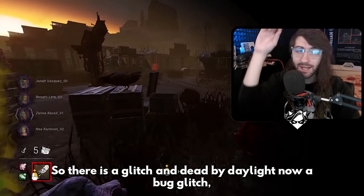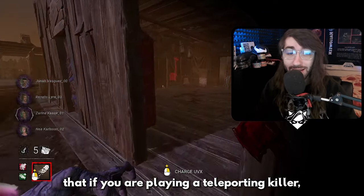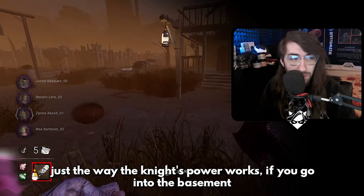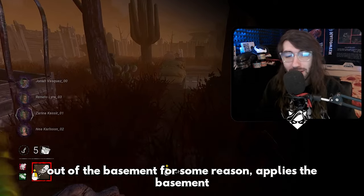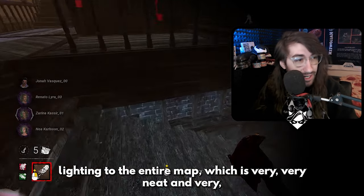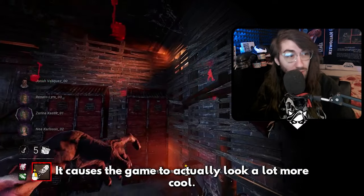There is a glitch in Dead by Daylight right now — a bug, glitch, whatever you want to call it — where if you are playing a teleporting killer, something like Unknown or Pinhead, even Knight, because of the way the Knight's power works, if you go into the basement and you teleport straight out of the basement, it for some reason applies the basement lighting to the entire map, which is very, very neat and very, very cool. It causes the game to actually look a lot more cool.